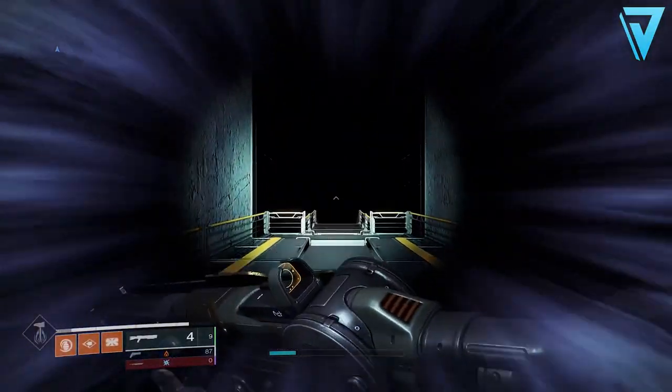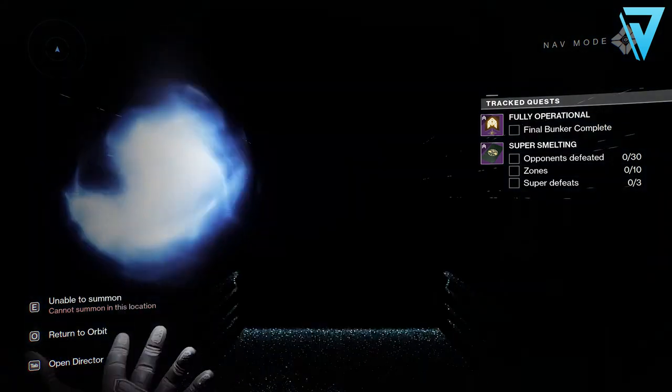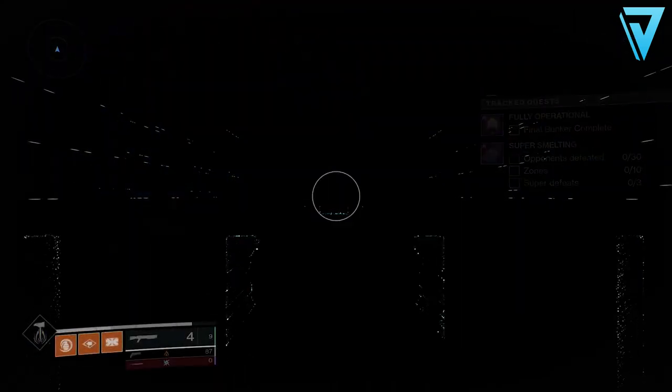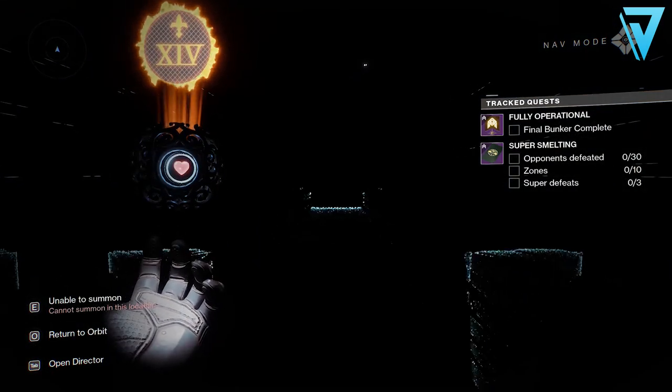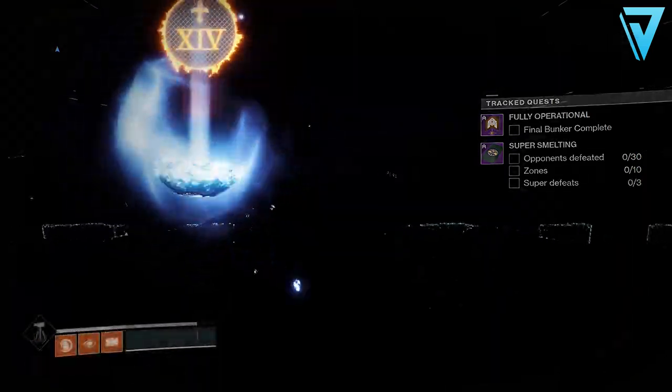With the lunar trip, Rasputin has been monitoring our progress and has requested our presence at the lunar service bunker. This will take us into the secret room that we've all been waiting to get into since we discovered it earlier this season. And once there we'll need to investigate one of Rasputin's closest held secrets.